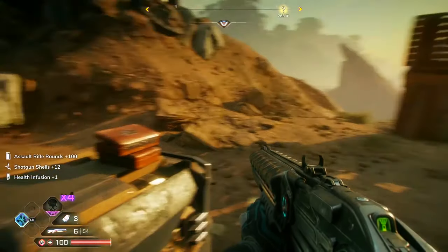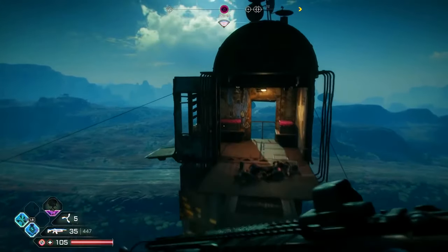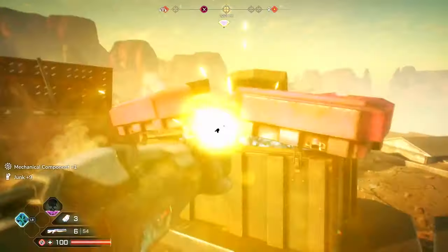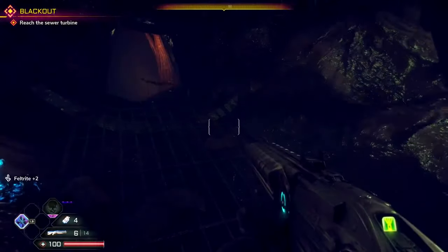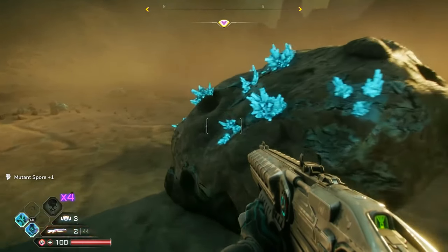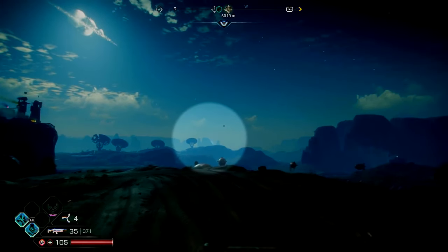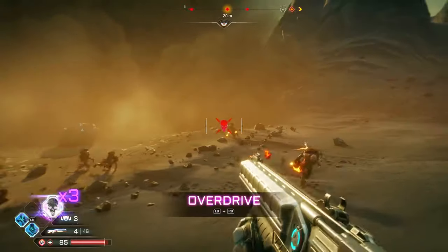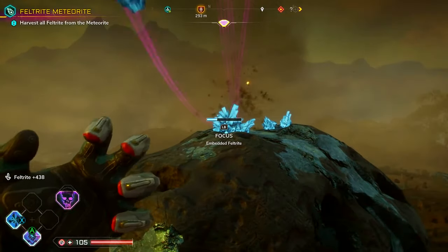Another guaranteed way of getting lots of the blue stuff is to keep opening storage containers. Most bandit camps and other points of interest on the map will tell you there's a certain number of these loot boxes lurking around, so make sure you keep opening them for cash and feltrite. Finally, a true jackpot haul can be pulled out of a feltrite meteor. Your ranger will mention a meteorite if they catch a glimpse of one in the sky, and helpfully it then appears on the map with a shiny blue marker. Head on over, be prepared to fight whoever else wants to get their hands on it, and focus yourself a whole lot of feltrite.